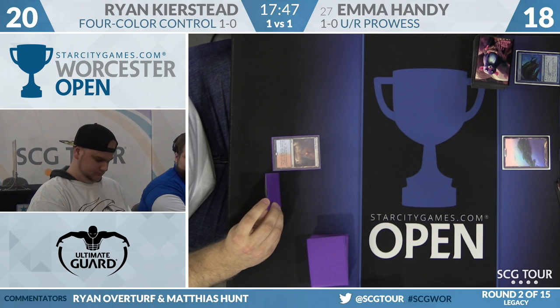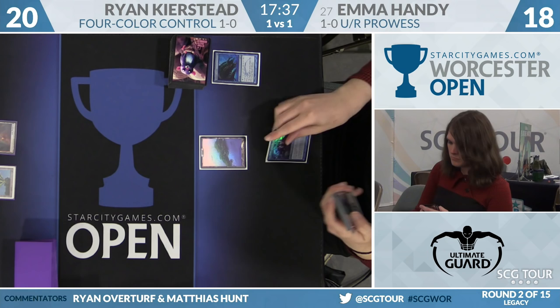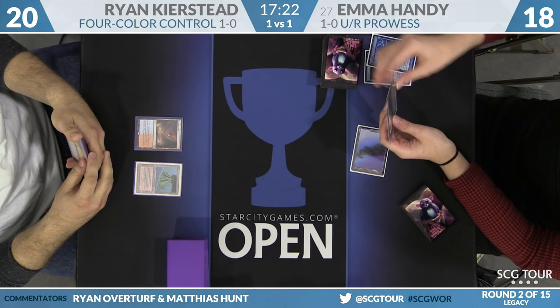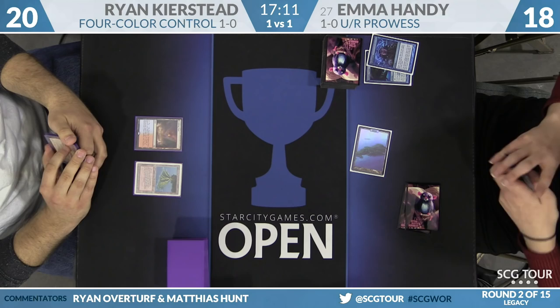Whether Emma has a creature or a spell on turn one, Ryan has it covered between Lightning Bolt and Spell Pierce. Land and go from Ryan — that's interesting. Against a burn deck you might make that play. From 20, until your opponent kills you, they are mulliganing, so the Pierce matters a lot more down the road. Ryan picked up a Pyroblast. Emma Brainstorms on turn two without playing a land into a known Spell Pierce, and Ryan lets it resolve.